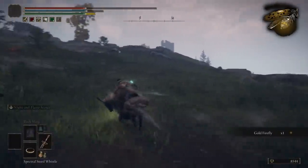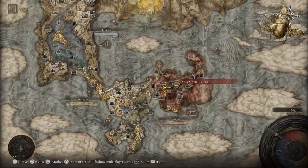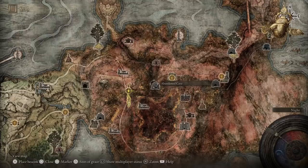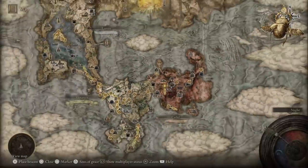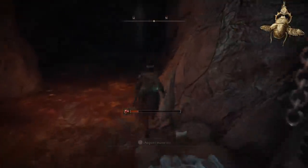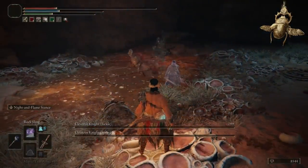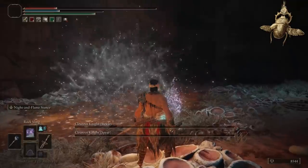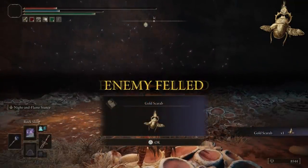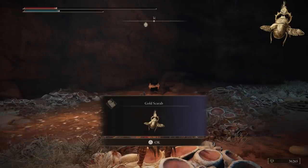Now that you have the Golden Pickled Fowl Foot sorted, let's go over the second item: the Golden Scarab. This isn't too hard to obtain — just come to this cave right here on the map. The best reference point is that it's close to the road and the telescope in the red area. Go into this cave, clear it out, kill the boss at the end, and he's going to drop the Golden Scarab, which gives you around a 20% increase in runes whenever you have it equipped.